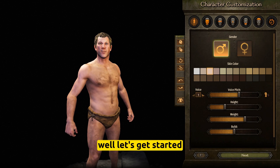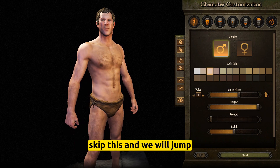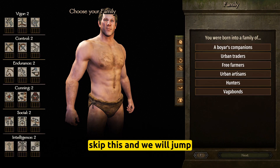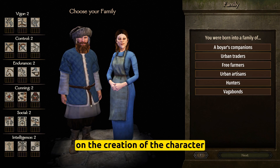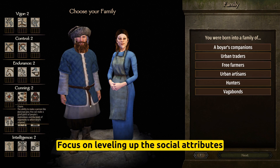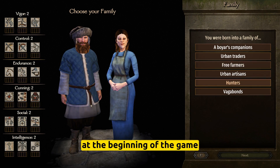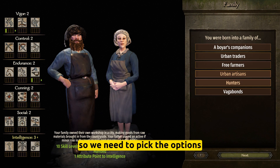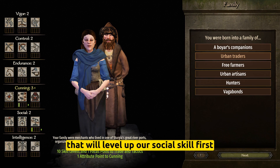Let's get started first with building our character. When creating your character, focus on leveling up the social attributes and especially the charm skill at the beginning of the game. We need to pick the options that will level up your social skill first.